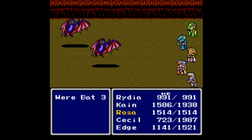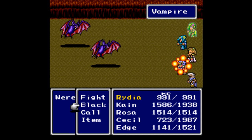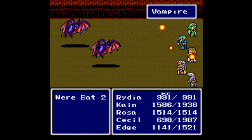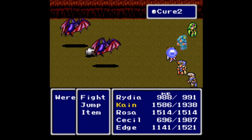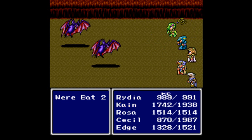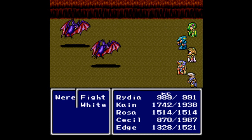We've got were-bats, which are new as well. Start casting Cure 2 on everybody — nice. We are able to do a ton of damage though, thanks to me leveling up a little bit. Let's just blitz them in the face with a whip — that doesn't do much at all. Cast Cure 2, cure everybody, mostly Cecil and Edge to be honest. Damn it, everybody looks like they're poisoned here.